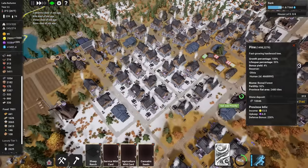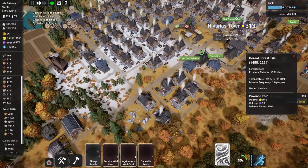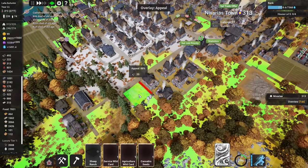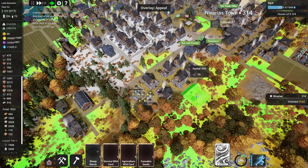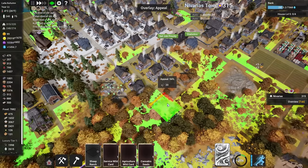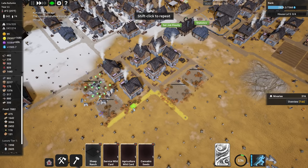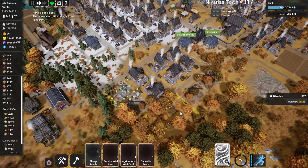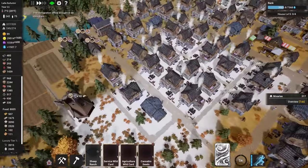The bank is coming up here. We have the school and I might add the library in this area too — plus a few more houses. This district has a very high appeal rating. People really like it — there's some industry nearby, beautiful surrounding forests, and a nice little mountain where people can probably hike.